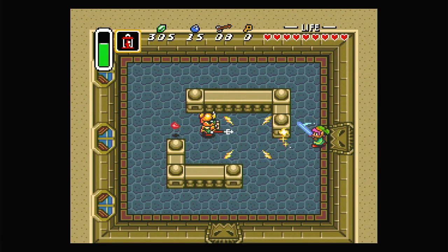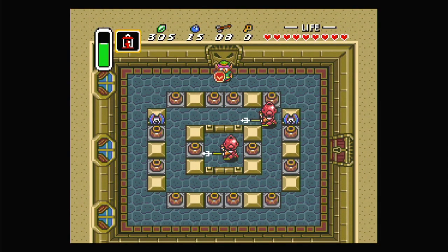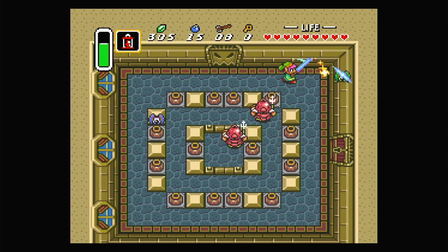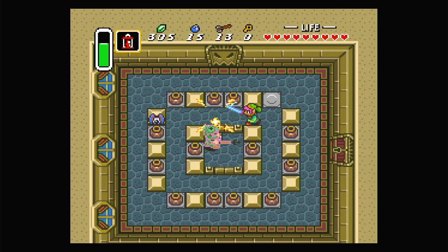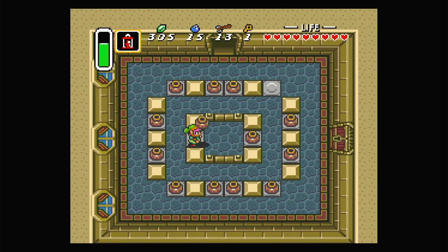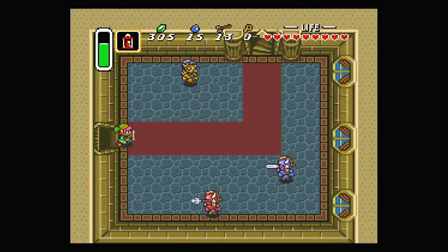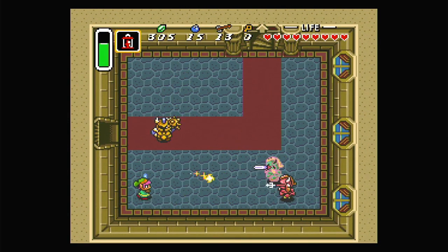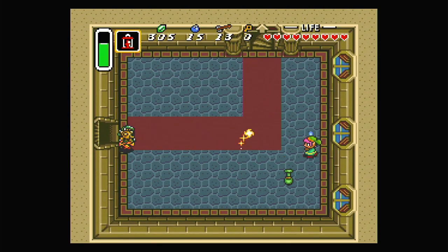Seems like a plan to me. I love Sword Beam — so good. I like this angle right here. Now I just need to take him out. Great angles — usually I don't like angles, but right now they're really working out for me. Also, this is not a great place to be. I don't know how I dodged that at all. You can go now — goodbye.